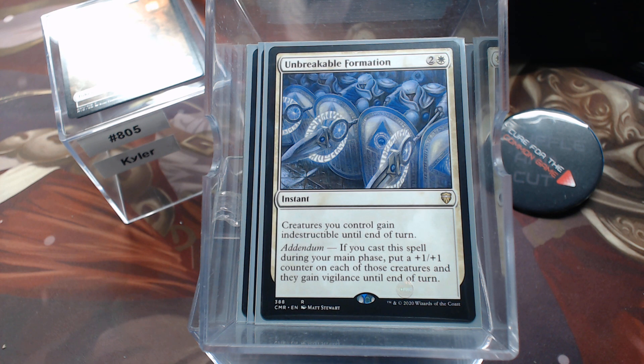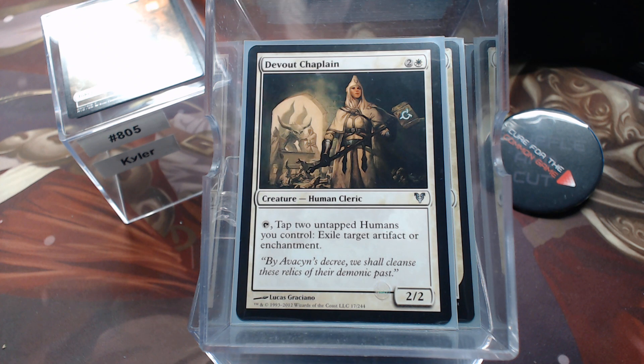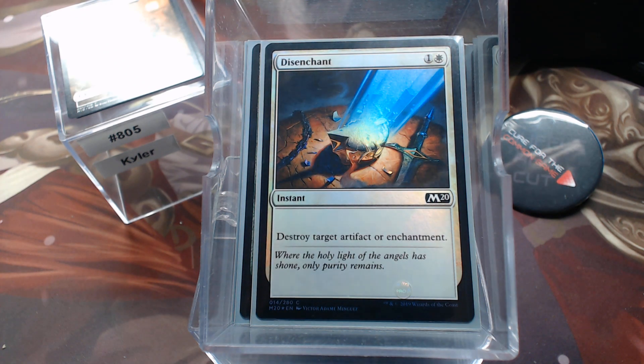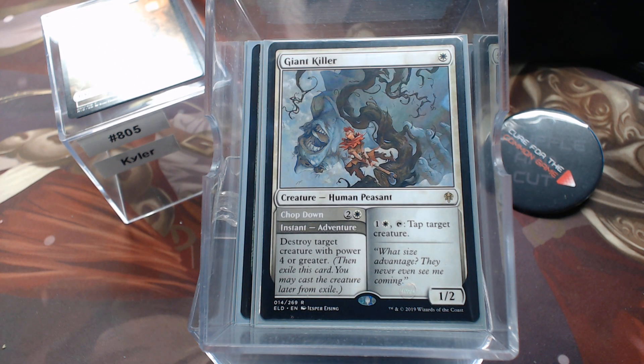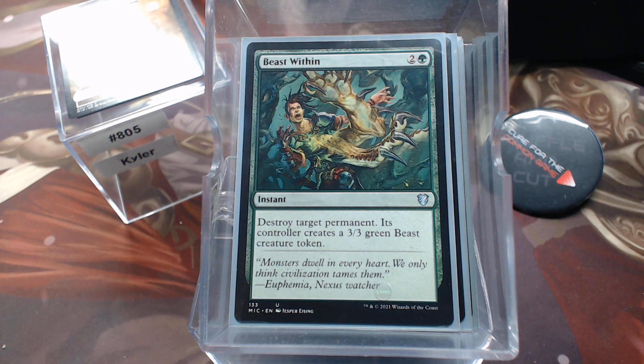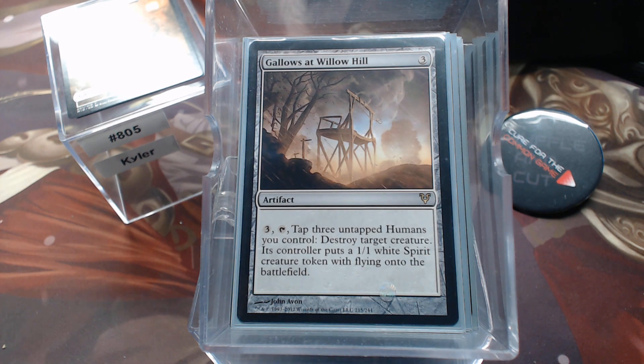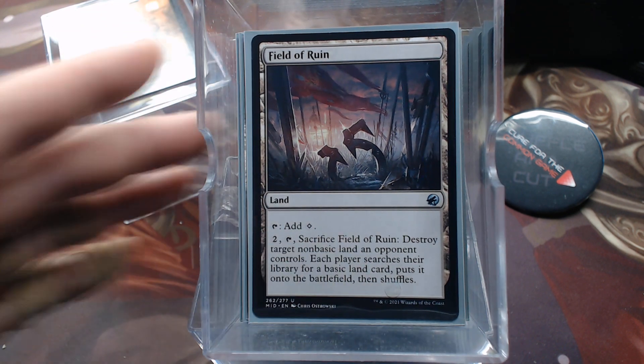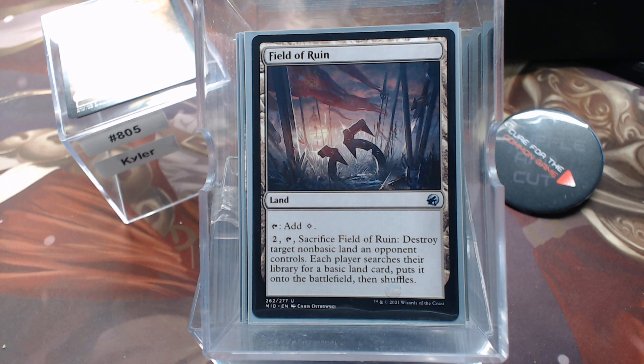Let's look at our removal. Devout Chaplain — you're tapping two humans and exiling an artifact or enchantment. That's good in any humans deck. Of course Return to Nature. Disenchant. Giant Killer — removal on a human body, you send it on that adventure. Normal stuff like Swords to Plowshares and Beast Within. Gallows at Willow Hill. And then Field of Ruin — love Field of Ruin. Gotta have a way to get rid of those pesky lands.